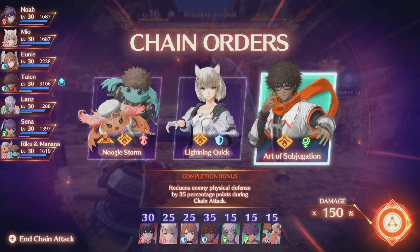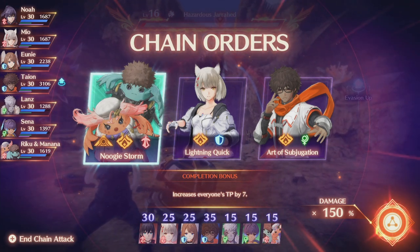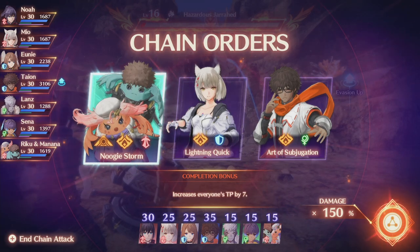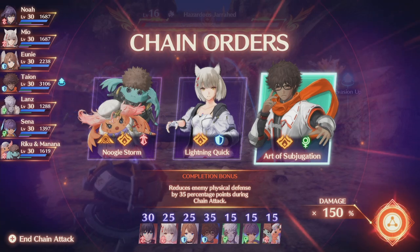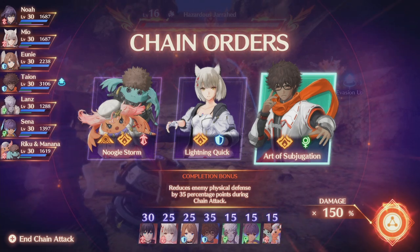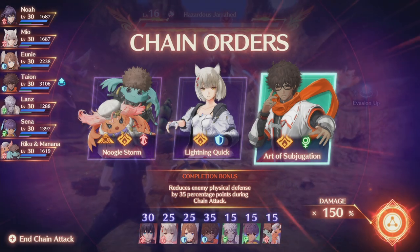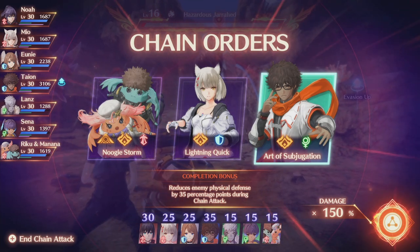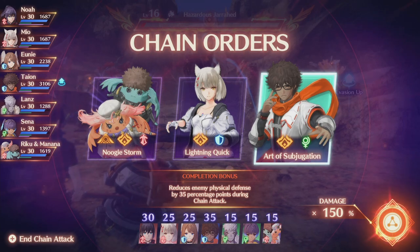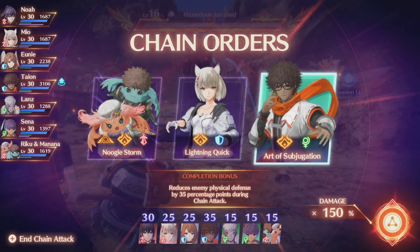Which of the three cards you pick determines things during the actual round. At the bottom you'll see a completion bonus for each card. For completion bonuses like reducing aggro or reducing enemy defense — things that sound permanent — they last the rest of the chain attack after that order is completed. That's why it's really important on your first chain attack round to pick something like reducing the enemy's physical defense by 35 percentage points, because once completed, the enemy maintains that debuff for the entire chain attack. So what you do on the first and second round as far as completion bonuses matters a lot.